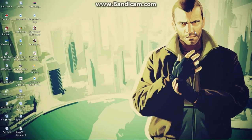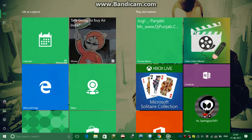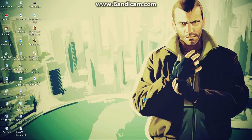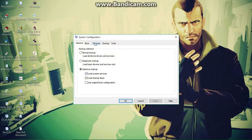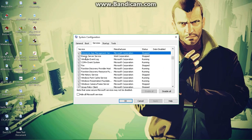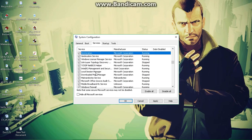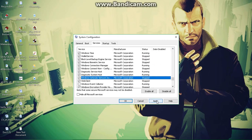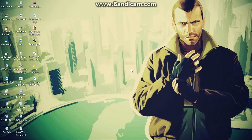The second thing is disabling two services from MSConfig. Press Windows + R, type 'msconfig', and click on it. In the Services tab, find 'Windows Event Log' and uncheck it. Do the same with 'Windows Event Collector', then click Apply and OK.